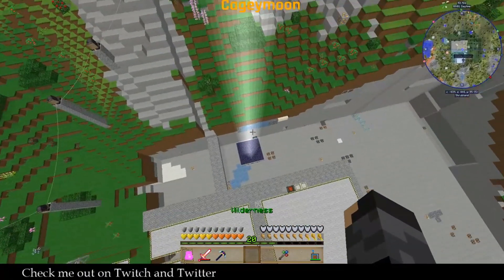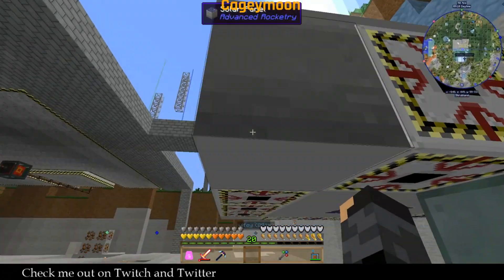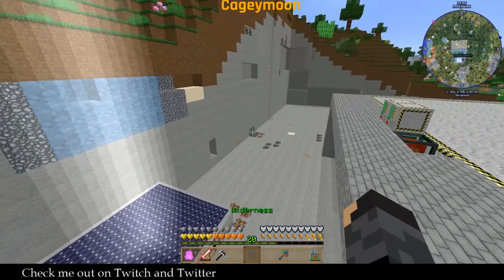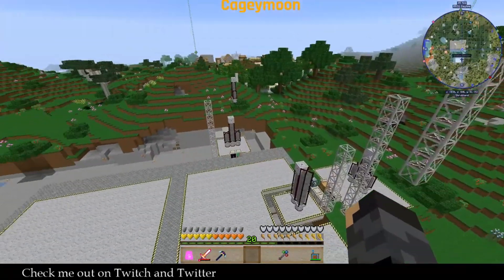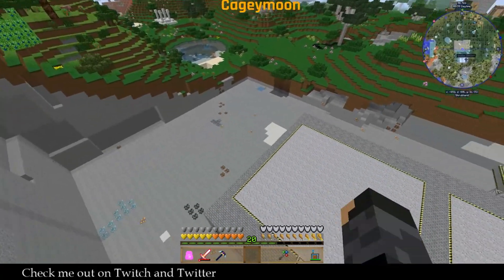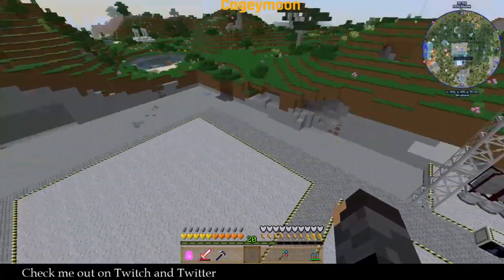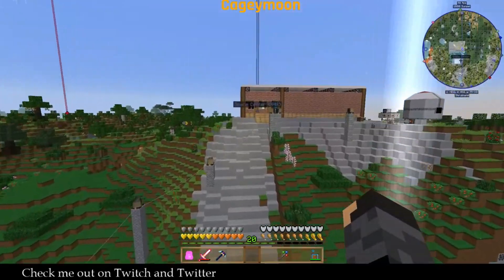If you get in that light it will incinerate you. We've got 600 RF a tick being created — there's a satellite up in space beaming down power from sunlight. Here are our launch pads. The reason this whole area is mined out is it gives you an idea of the size of our space station. It was big enough that I had to send up four sections, and the wings were two sections apiece. We scanned those with the station builder, packed them up, sent them up in rockets, and attached them to the space station.